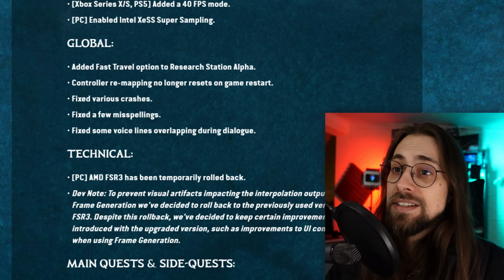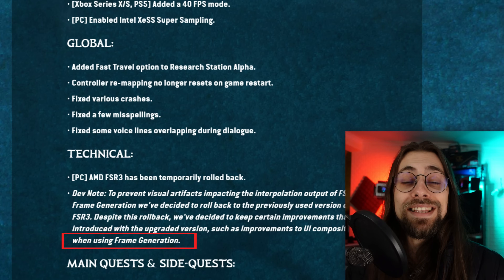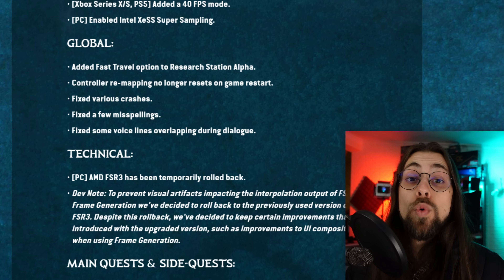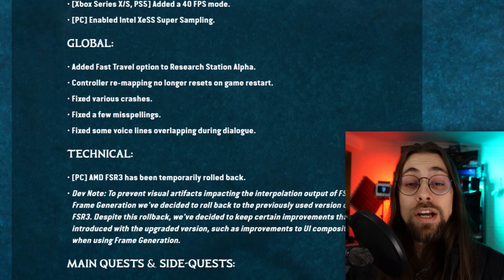A dev note reads: 'To prevent visual artifacts impacting the interpolation output of FSR3 frame generation, we've decided to roll back to the previously used version of FSR3. Despite this rollback, we've decided to keep certain improvements we introduced with the upgraded version, such as improvements to UI composition when using frame generation.' Basically, you'll see less UI flickering or less UI movement artifacts when moving the camera. They rolled back the frame generation version but kept those improvements, which is a nice thing.